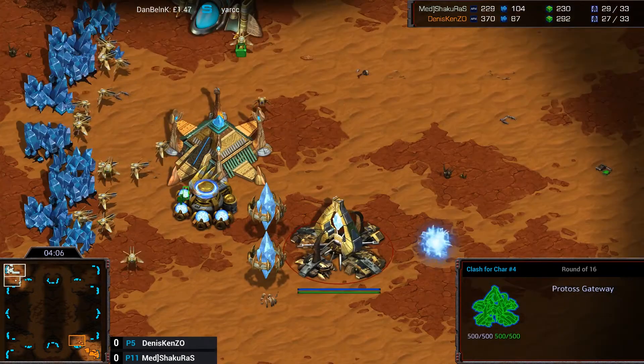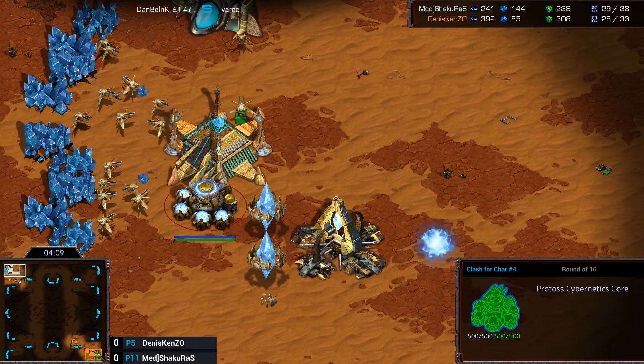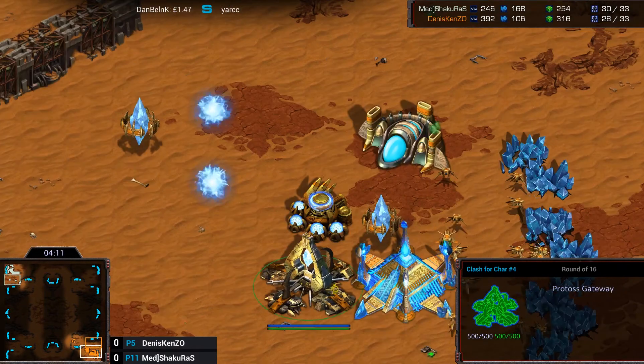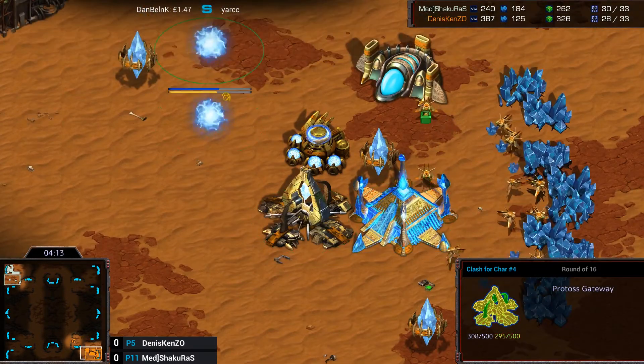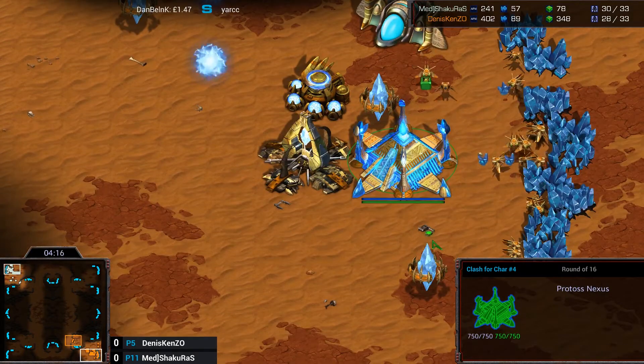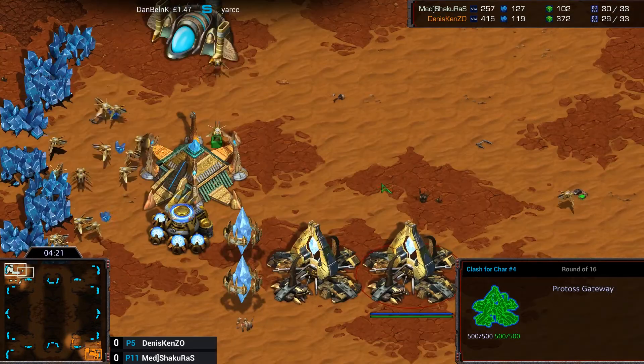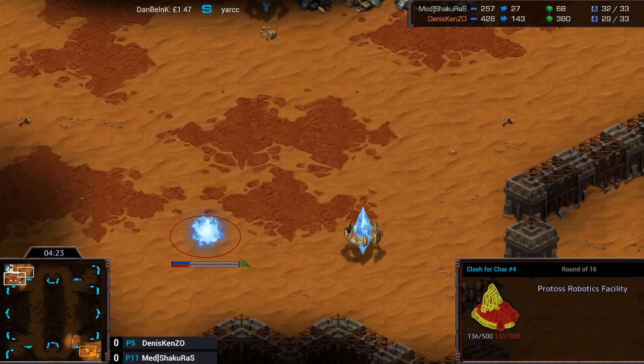3-Gate Goon! It's orange Protoss and all their buildings look gold. Oh my god, you're right - Arc Neon with the perfect camouflage just using it to his advantage there. It's perfect! We see 2-Gate Robo from Shakurus against the 3-Gates of Arc Neon as well.